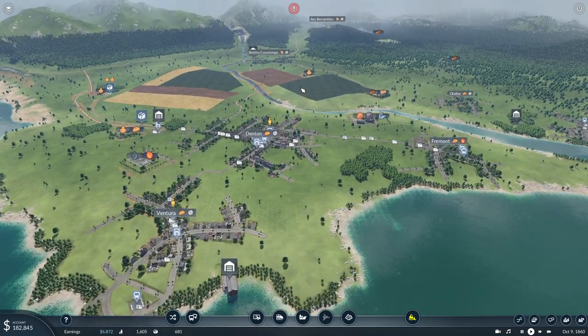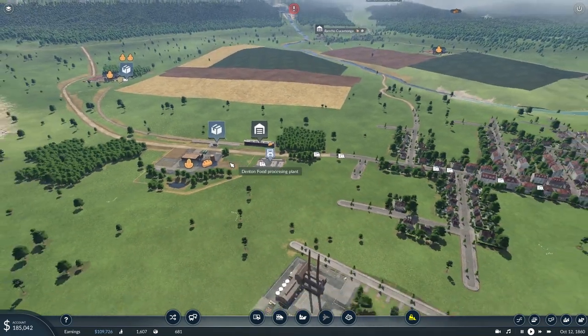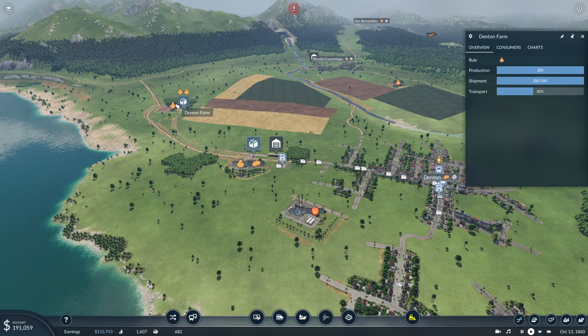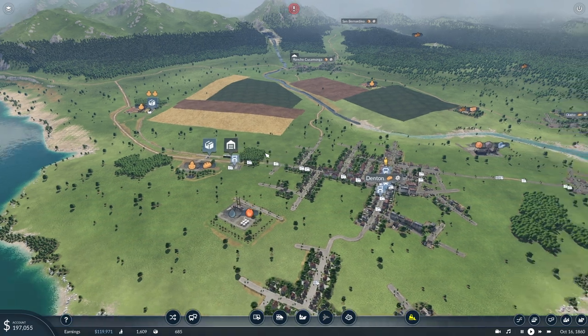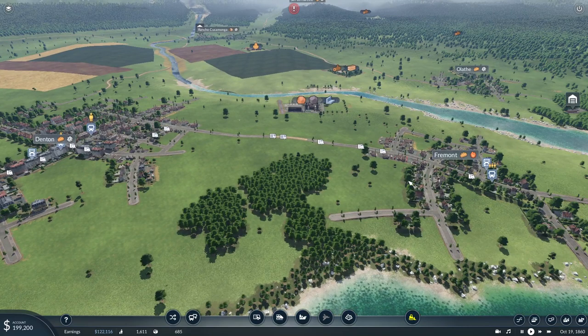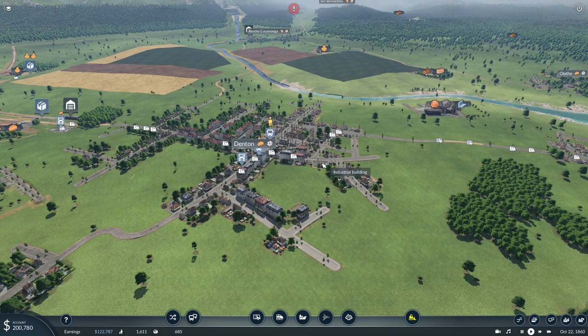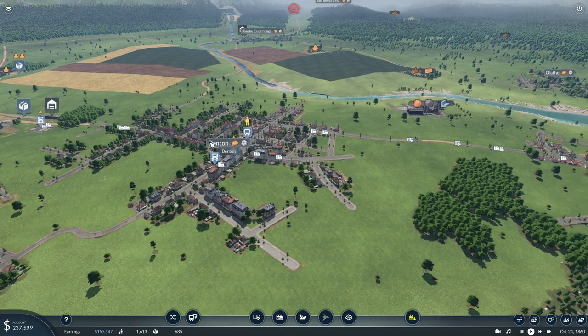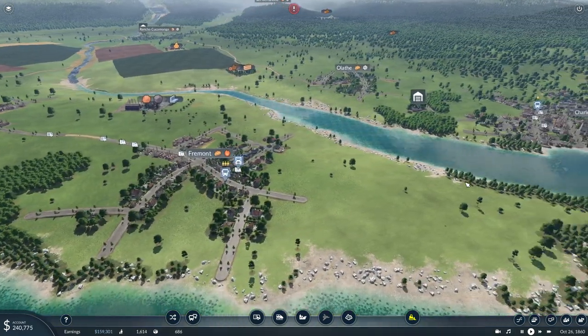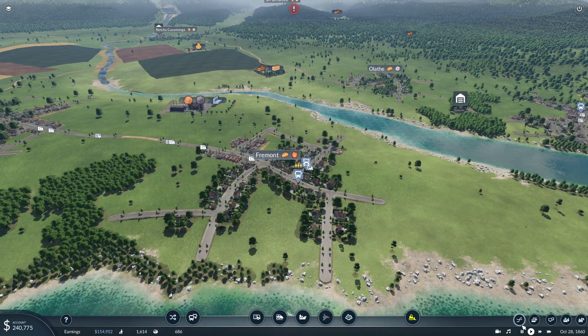It doesn't matter anyway. Let's see what we can improve in today's episode. I was thinking along the lines — we have a pretty good distribution, production is on par, we are shipping 42 out. I was thinking if I could rank up my distributions to Fremont and also somehow sneak the train lines going to Denton and Fremont somehow.